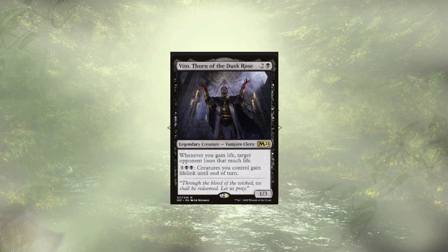Moving into our creatures, we have Vito, Thorn of the Dusk Rose, to help us further drain each opponent. They can also offer our entire board lifelink as a way to deal massive damage all at once on either attacking or blocks.